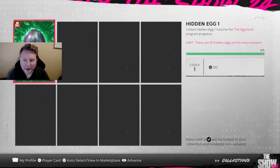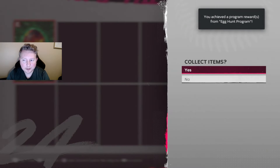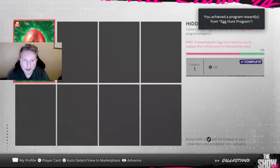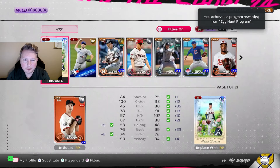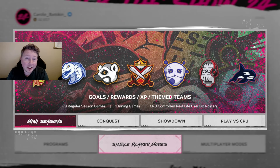Exchanging the Moments egg for 10 stars, the Starter Showdown egg for 10 stars, and the Conquest egg for 10 stars gets us to 30 stars and the 89 Aaron Bummer. Heading back to the squad, we're going to replace our silver Taylor Rogers with an 89 overall lefty. The bullpen is looking super solid - we now have two 89 overall left-handed relievers, which is huge.